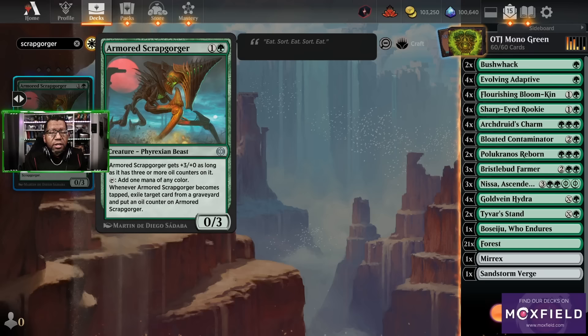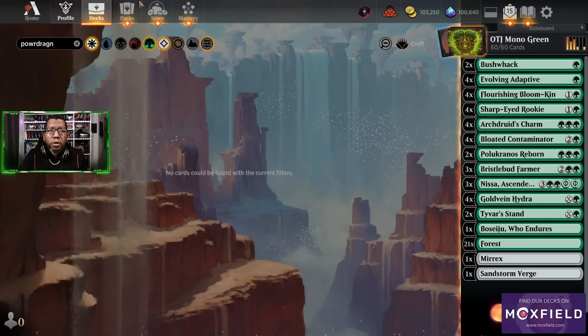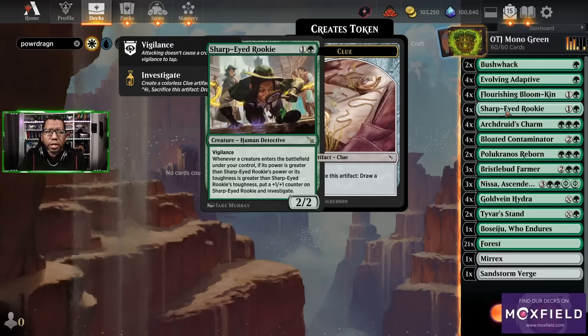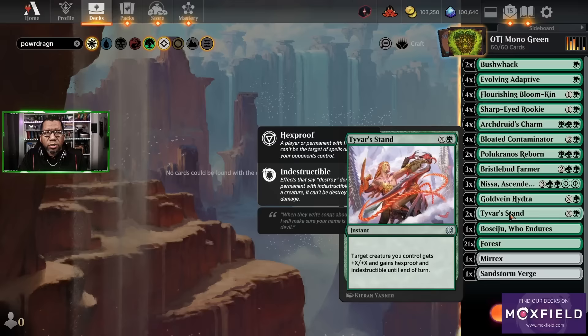However, I think in the final list you're going to need to clean some stuff up so you can actually play Scrap Gorger — I think Scrap Gorger is going to be back to being a big card here. I think you need to be able to remove stuff from graveyards; there's just too many silly mechanics right now that care about the graveyard. This still works with Gold Vein Hydra and Nissa so we don't hate having it, but I think we have to cut like a Bristleblood Farmer. Definitely need to play at least three of these if not four.